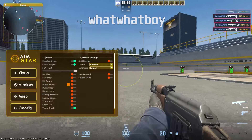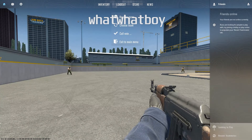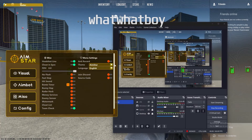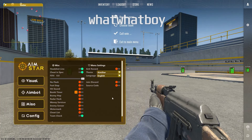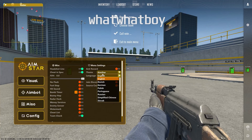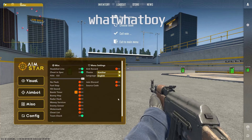There's an anti-record OBS proof option — as you can see, if you turn that on, nothing is visible in the recording. You can join the Discord and also download the source code since AimStar is open source. You've got a never-lose setting and a hit sound option as well.